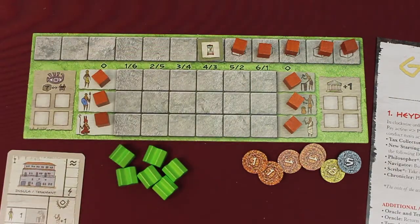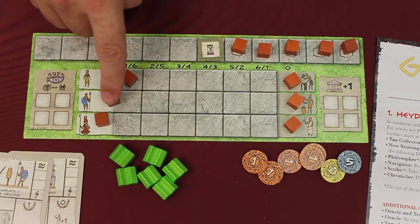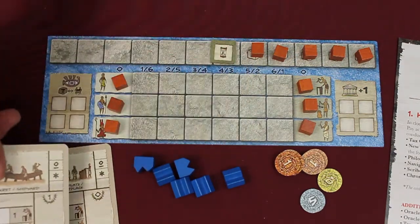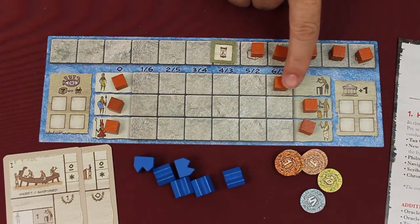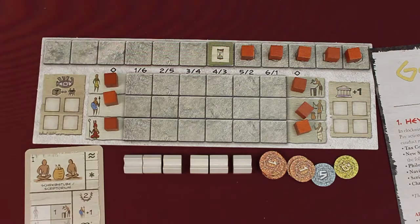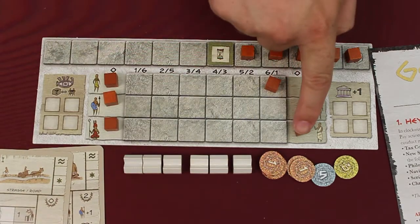The second player gets the tenement and the training ground — one noble and three soldiers. The third player gets the marketplace and the shipyard — one artisan and three merchants. Finally, the fourth player gets the scriptorium and the road — one artisan and three scholars.